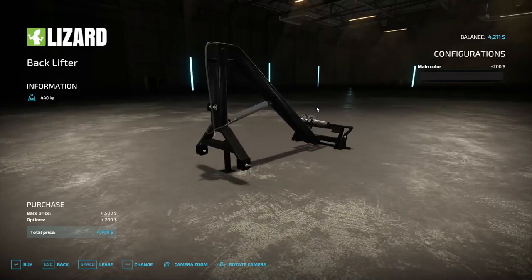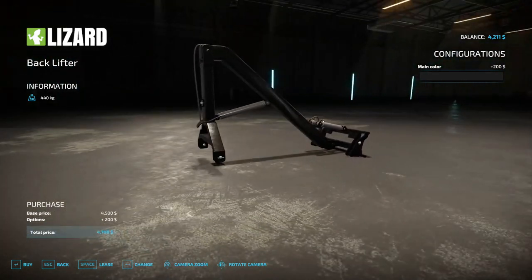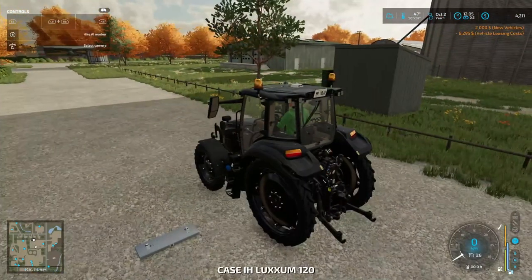We're going to go jet black — yeah, that'll work out to match our tractor too. I don't have the money right now — it's $4,700 and I've got $4,200. I could lease it, but we can just use what we've got right now to finish up with trees and stuff and go from there.